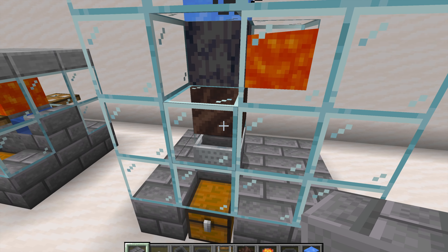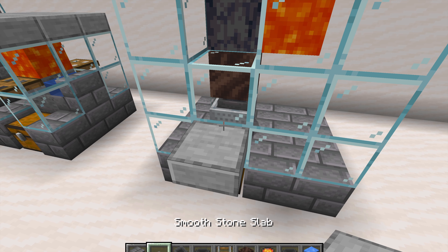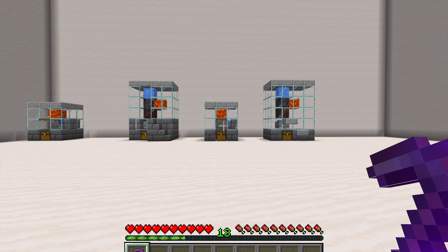Don't forget to leave a hole in your basalt generator so you can actually mine your basalt. And because the basalt generator is kind of high up, we need a staircase up to it so we can actually mine our basalt.